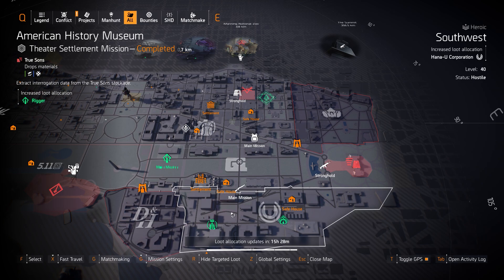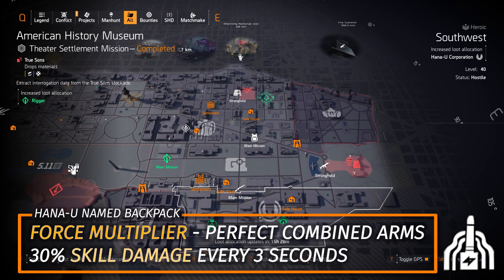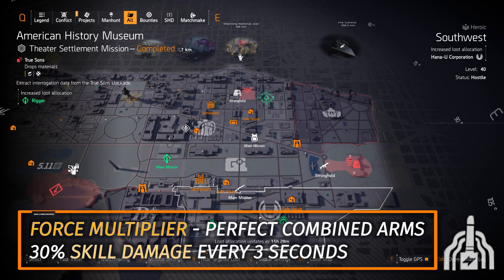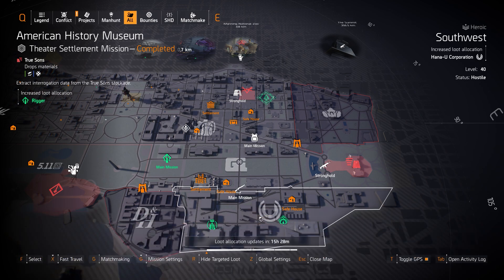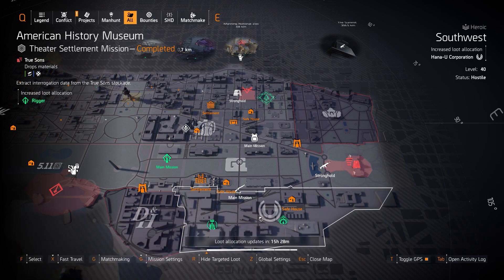For regular target-a-loot, we got Hana-U at Southwest. You can farm the Force Multiplier Backpack with Perfect Combined Arms, giving 30% skill damage every three seconds you land a shot — but you need to be firing all the time. If you don't like that, you can go for the tech support talent on your backpack, or the Percussive Maintenance with Perfect Tech Support on an Alps Summit Backpack, giving 25% skill damage for 25 seconds — basically always active.